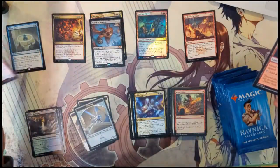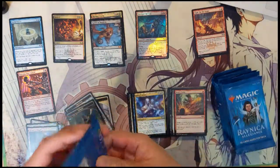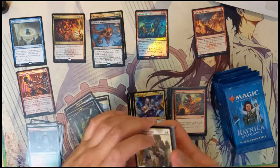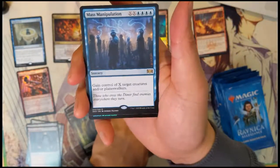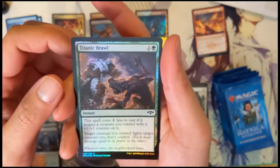We're getting quite a bit of foil commons. Vindictive Vampire, Flames of the Raised Boar, thinks of the guild pack, and then Mass Manipulation — a pretty cool card but for a ridiculous cost, although it is crazy strong. And then a Titanic Brawl.